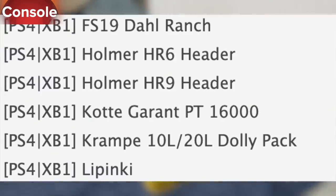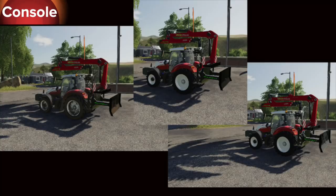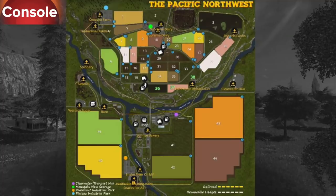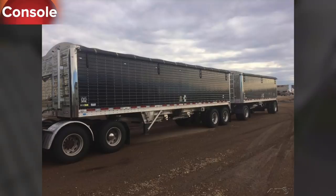Also in console testing: the Garant PT 16000 slurry tanker available now for all platforms, the Crimpy 10L/20L dolly pack, the Limpeaky machine haul obstacles, horse sport, the Pal Finger forest shield available now for all platforms, Peterville Farm back in testing, the Still MS Black Edition chainsaw, and the Pacific Northwest 19 — originally a PC map from Farming Simulator 17 — now in console testing.